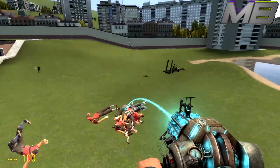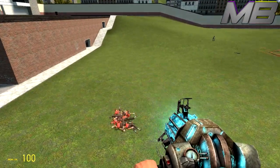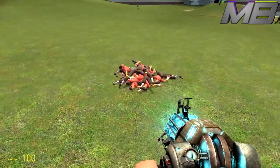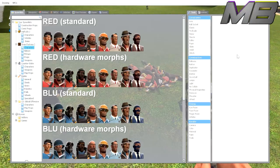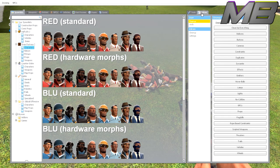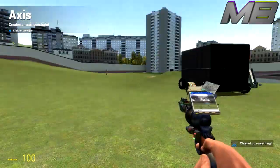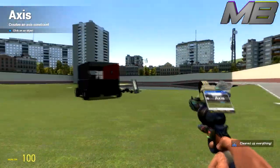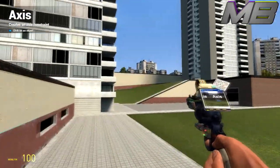Once you're done, unclick your physics gun to stop holding them, then go back to your tool gun and hold Q. Go to Utilities, and where it says 'cleanup' or 'user cleanup,' just hit 'clean up everything.' That'll clear out all your stuff and should restore the server, as long as no one else is doing it.